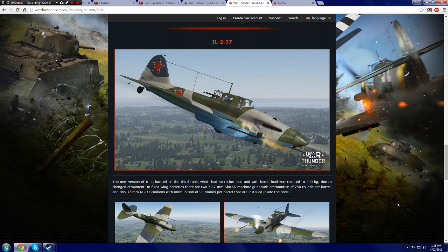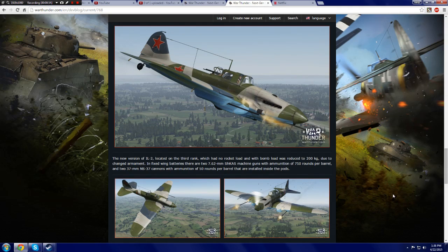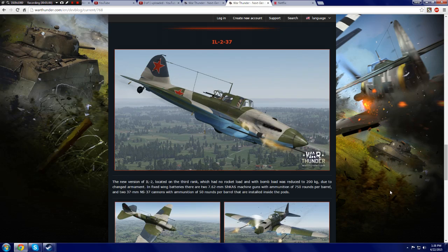But what's the interesting thing here you might be asking? It comes with your basic .30 caliber machine guns with 750 rounds each. It cannot carry rockets, and it can only carry 200 kilograms of bombs. So you're like, well, that sucks. But it does carry dual 37 millimeter cannons — so that's awesome. And by awesome, I mean that's really sad.